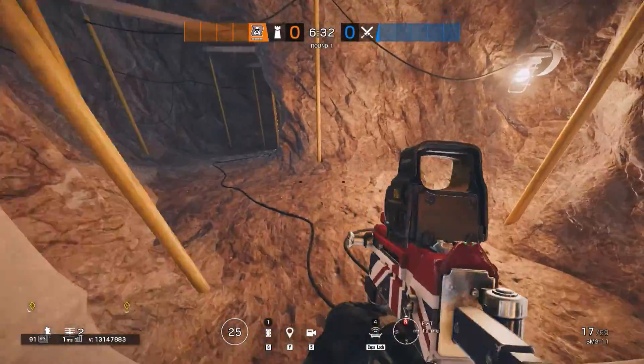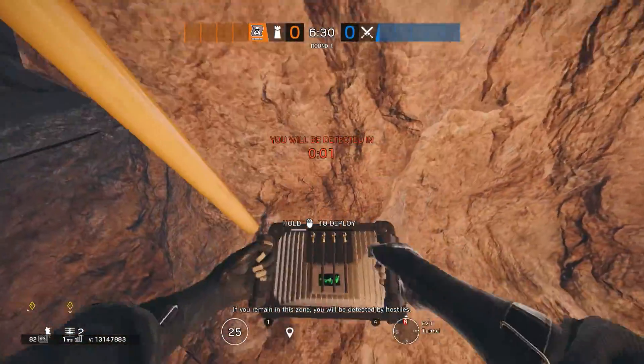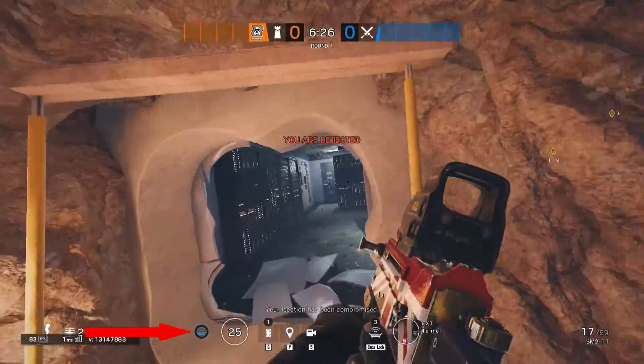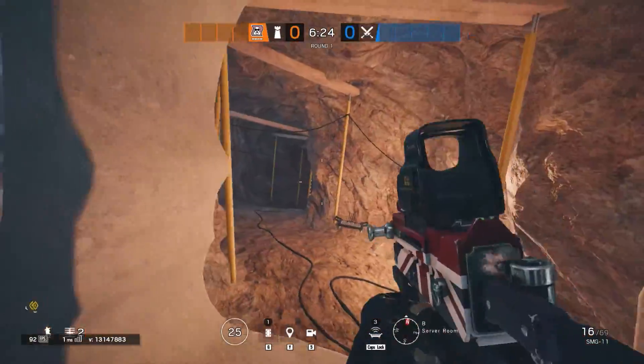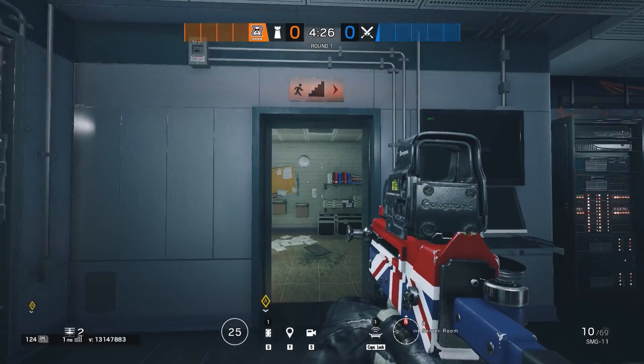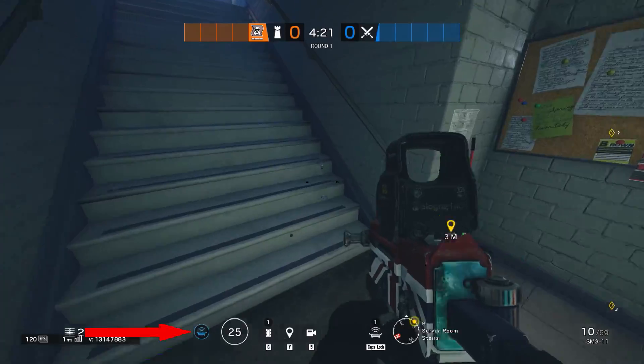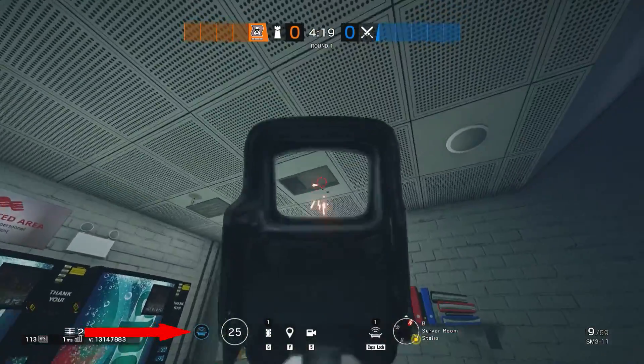With the first jammer in the tunnels, you'll be denying all the drones coming from there. It's very powerful if you or your team is going to play in the servers. The next jammer can be put by the bottom of the server stairs, as it jams any drone coming from the stairs or even from the vents.